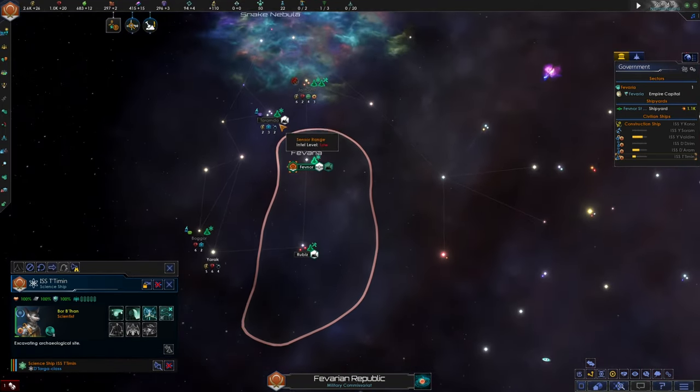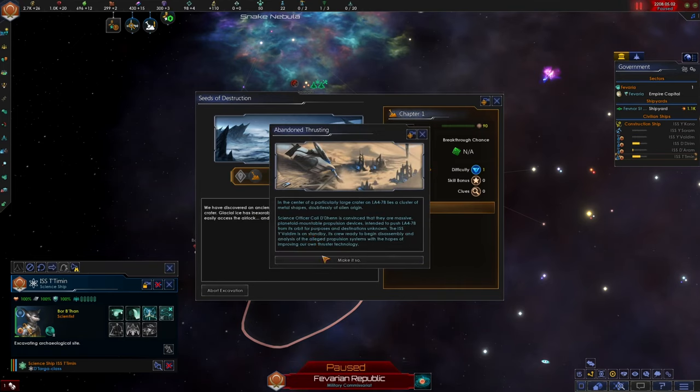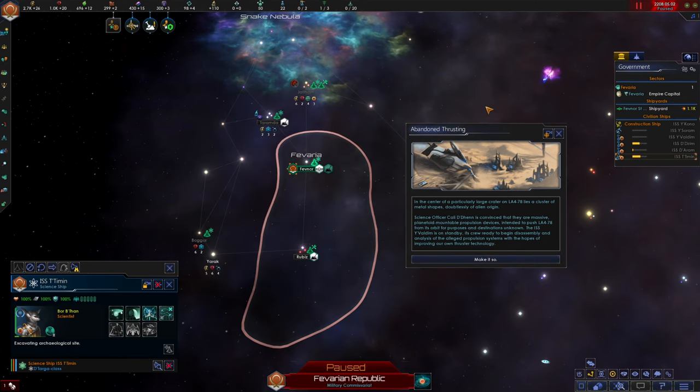A new archaeological site! We've discovered an ancient alien starship lying half buried in an asteroid crater. Glacial ice has inexorably spread across most of the ship, but we can easily access the airlock and search for any secrets hidden behind it. We'll definitely look into that.